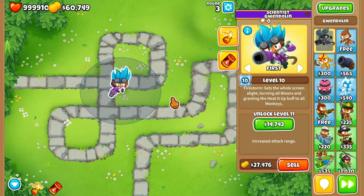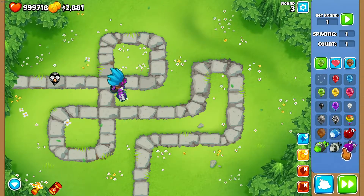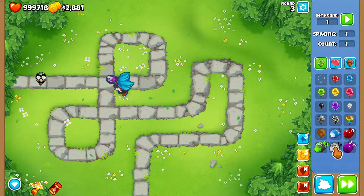Except for maybe MOABs — MOABs can survive the hit. So remember, on max level she still can't hit any camo balloon or DDT, except with her abilities.